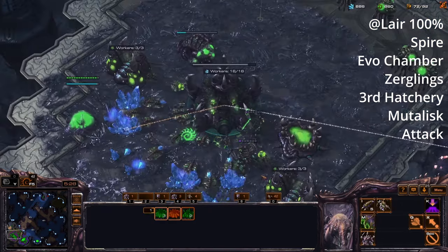If you become more confident at this — let's say you're in Platinum or Diamond — you want to attack the front with the zerglings while sending the mutalisk into the main base. There are lots of variations here. This is just a beginner template for you — to really get used to Zerg, its macro mechanics, injects — a build order that keeps you safe.